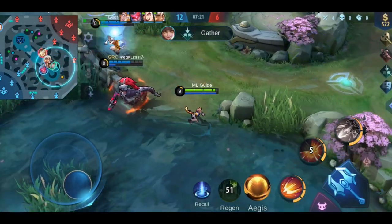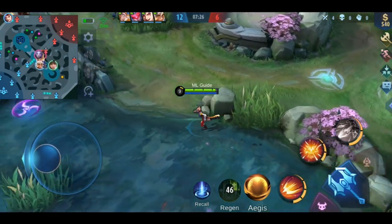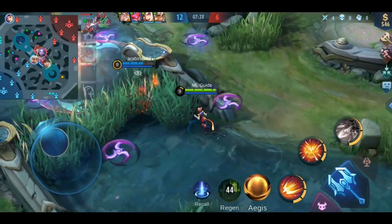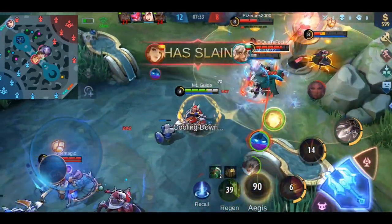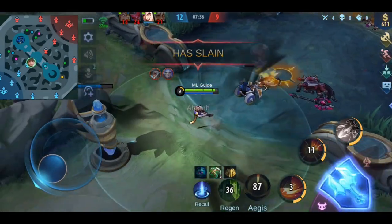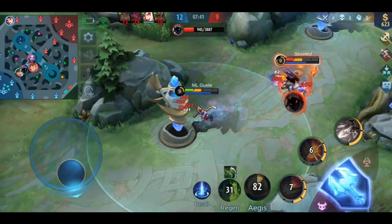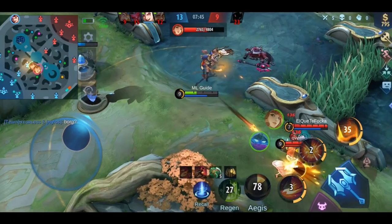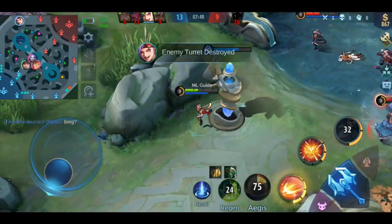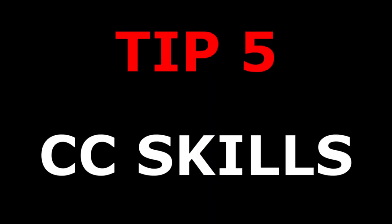Tip number 4: Physical and magic damage. You need a balance in the team between magic and physical damage dealers. You need to know which hero deals which kind of damage so you can adjust your hero if needed. Preferably you should have two physical and two magic damage dealers, plus the tank or support where damage type doesn't matter. This gives the best balance and the enemy cannot shut down your whole team simply by buying magic defensive items.